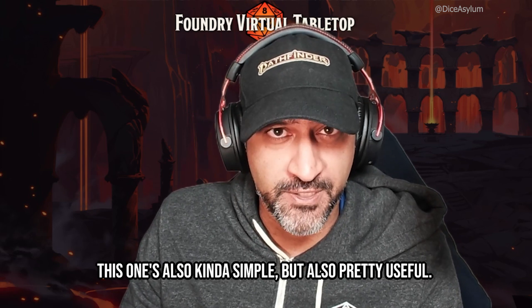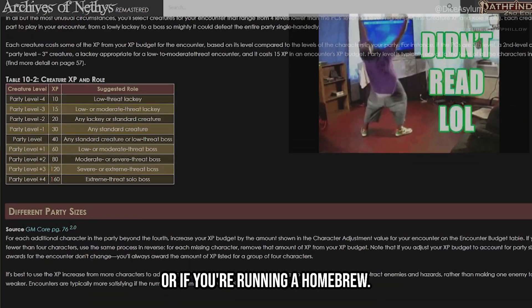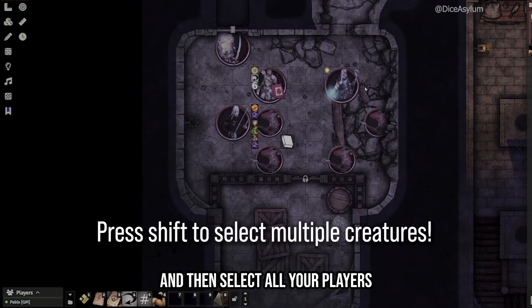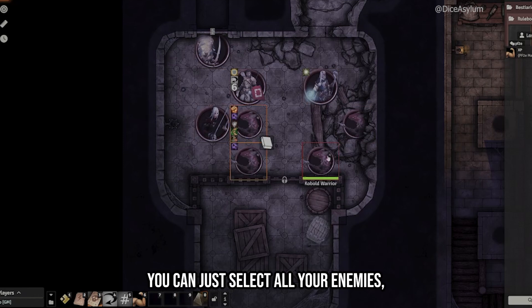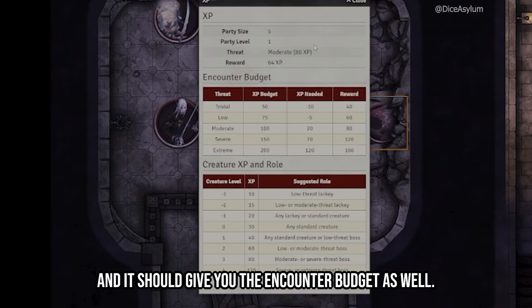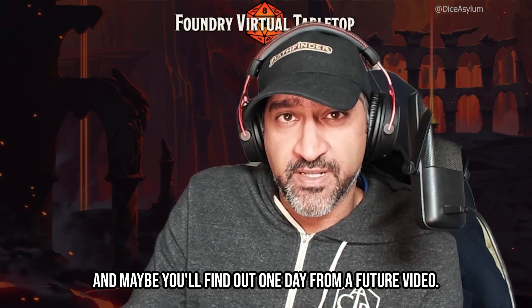Macro number three: XP. This macro is invaluable for any game masters trying to balance their encounters, especially if you have more than four players or if you're running a homebrew. No module required — once you grab it from the compendium, drag and drop it, then select all your players and all your enemies. Click the macro and it should tell you the XP budget for that encounter. Alternatively, you can just select all your enemies, click the macro, and type in the party size and party level — and it should give you the encounter budget as well. It's pretty crucial for preparing for sessions. And if you want to know more about encounter balance, subscribe and maybe you'll find out from a future video.